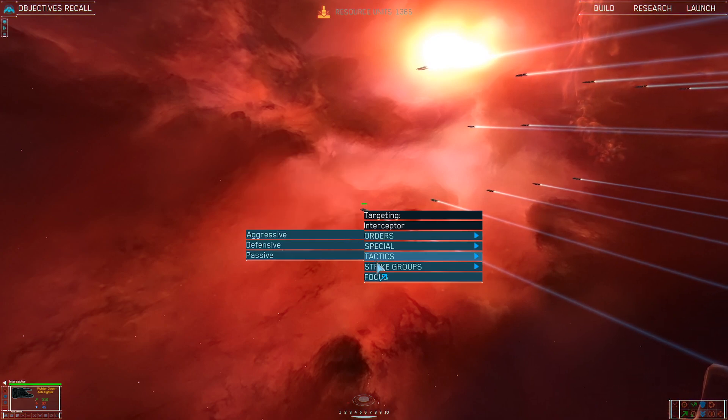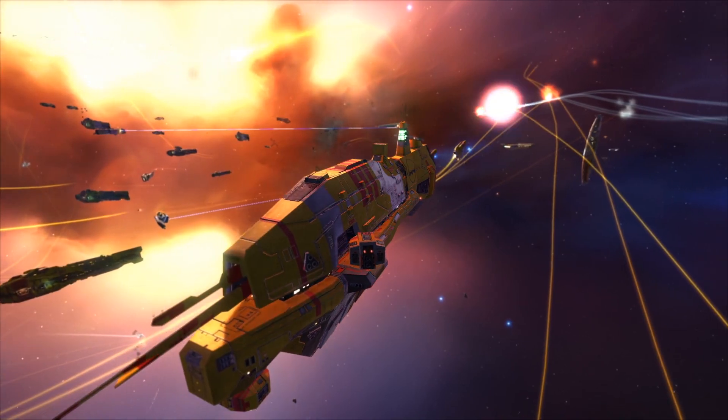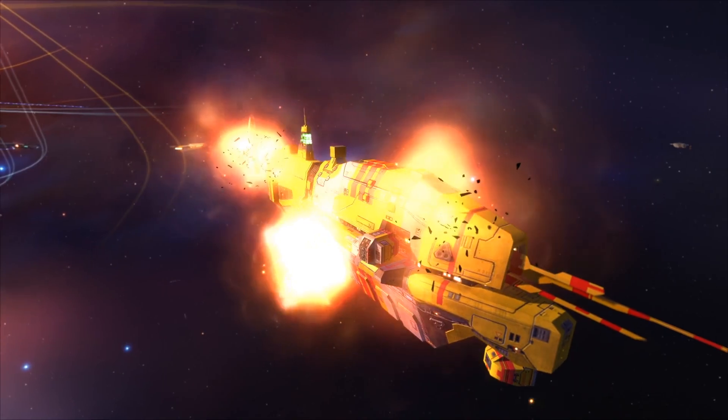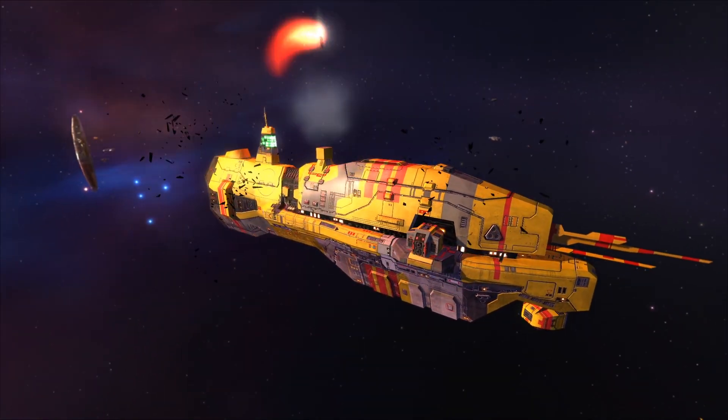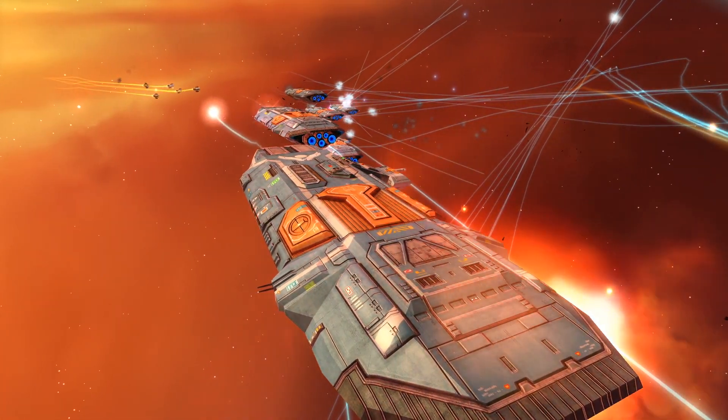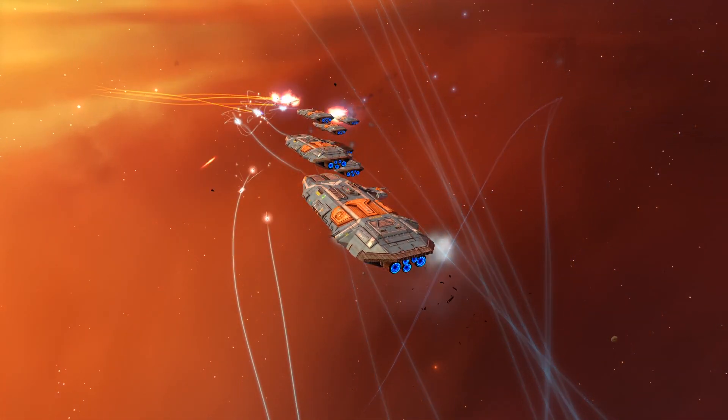As we move into the larger ships, first we have the frigates. These ships are deployed in large groups and have significantly less armor than the larger capital ships. Frigates rely on speed and maneuverability, along with strong firepower, to be effective against both large ships and strike craft.